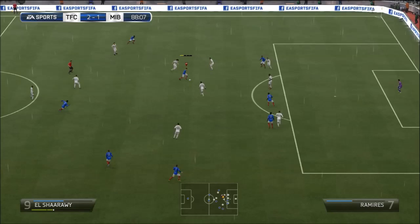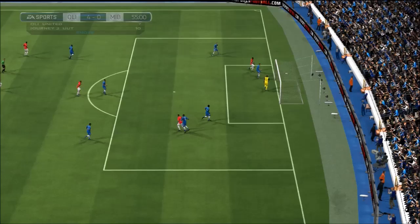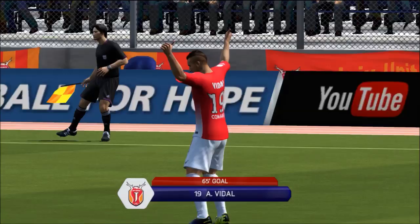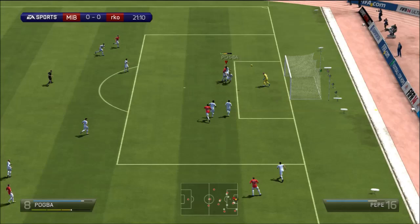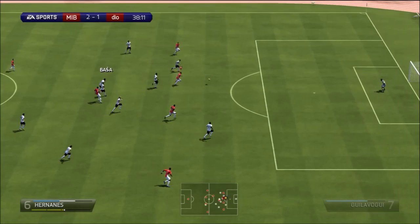Over here you can see him going for that shot — he gets it off the rebound and finishes it off. In the box he will most likely finish anything, so you're probably never going to have an issue there. You can see he makes some solid runs, and look at that chip shot — he absolutely dings the keeper inside the box, a really nice spectacle from Vidal. We also have a free kick and manage to score that one. He's definitely got the ability to dip those free kicks in quite easily. The heading accuracy though — that's the question, EA.